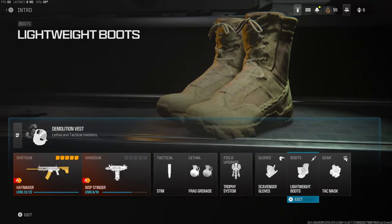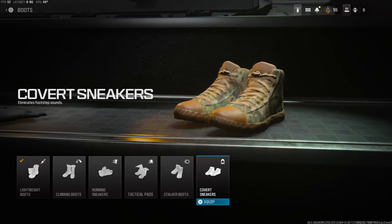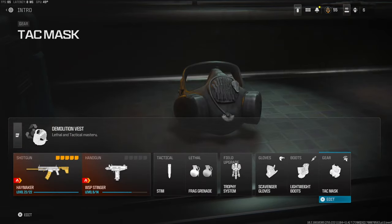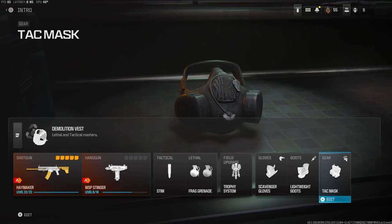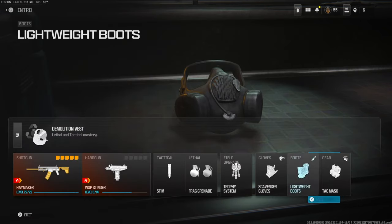The gloves I'm using are scavenger, just so I can pick up ammo while I'm on the go, and the boots are the lightweight boots to give you extra movement. I have been thinking about changing to the covert sneakers or maybe something else — I'm just not too sure yet. Over on the gear I'm using the attack mask. I personally like using EOD because I don't like getting naded a lot, but it doesn't work in this game right now and I'm not sure if they're going to change it.